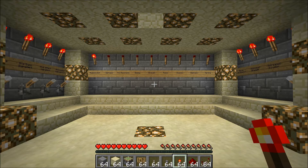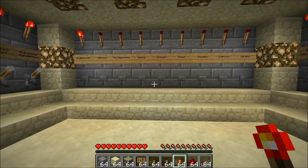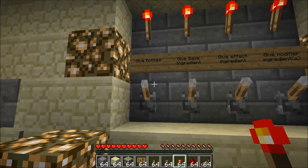Alright, so several people have been requesting a tutorial for the Automatic Potion Room. I've been trying for quite some time to make one efficiently, but it's turning out to be way too long and no one's going to want to watch that long of a tutorial. So I'm hoping you can just sort of get the general idea of things as I go step by step.